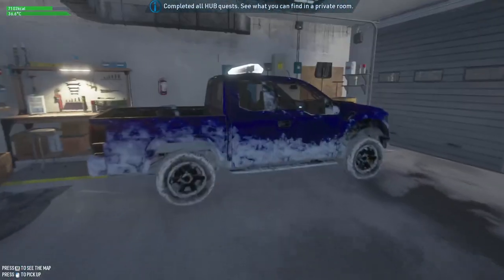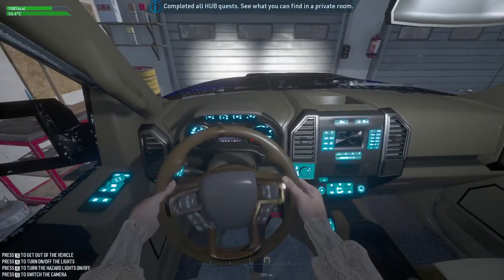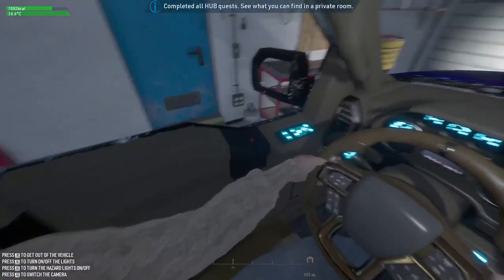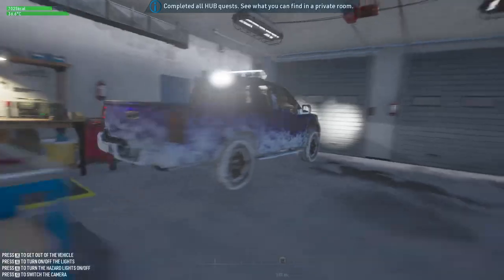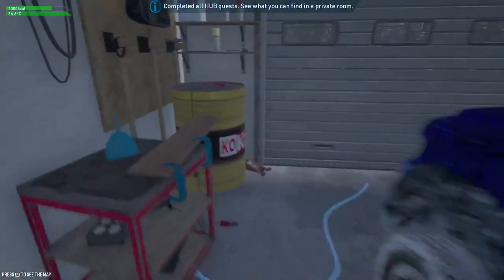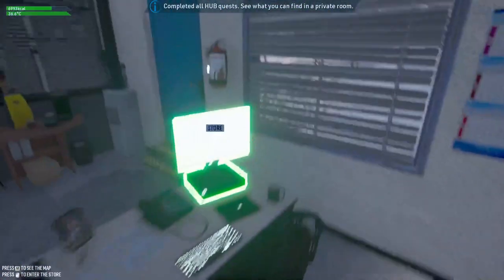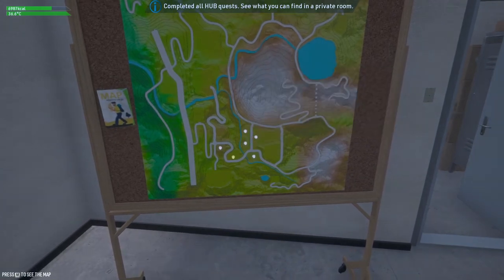Looks like there's a warehouse storage room with passwords — pizza, microwave. Oh snap — there's a backup camera! Look at that — you can see the wheels turning through the truck, that's hilarious. X to get out of vehicle, L to turn lights on and off, C to switch the camera. Oh that's awesome! There's a door over here — what the heck!